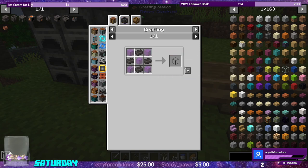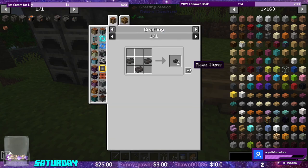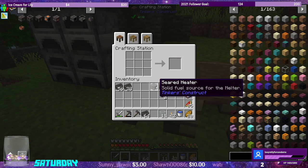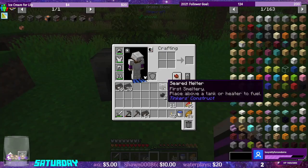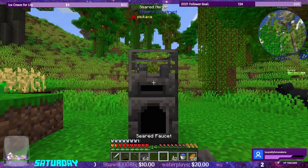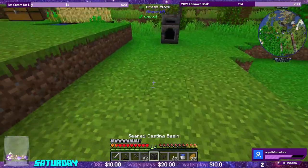And we need to make the melter, which requires a fuel gauge or ingot gauge - either one. So the melter. We have coal. We need to make one of these seared faucets - oh cool, they come in twos now. So let's put down the heater, just temporarily right here. Melter on top, and a faucet. And we're also going to need to make a basin so that it can pour in here.